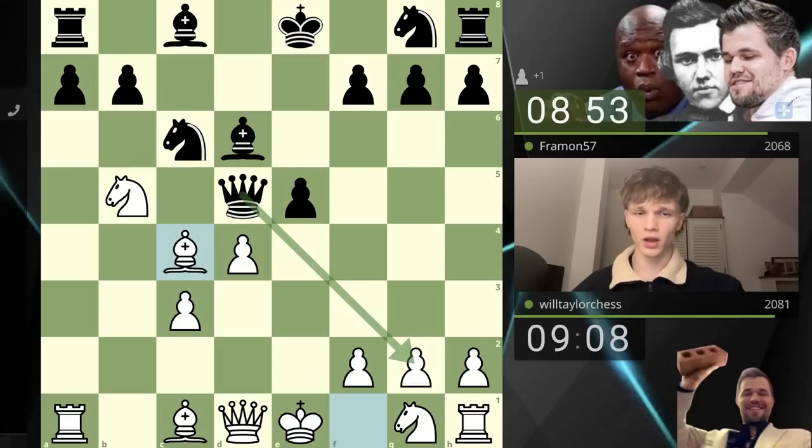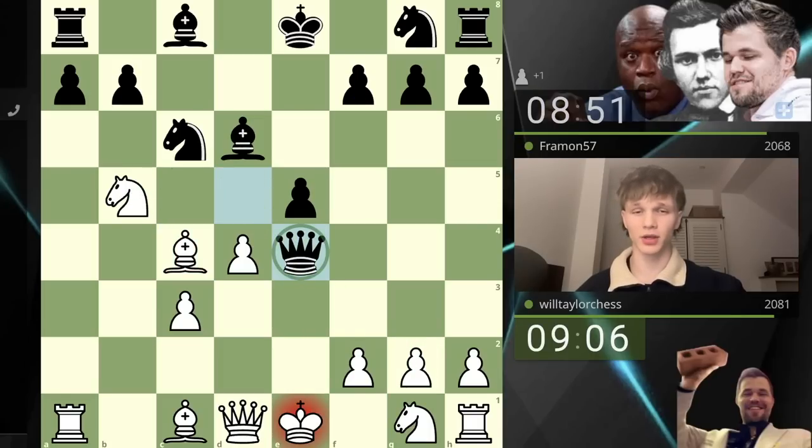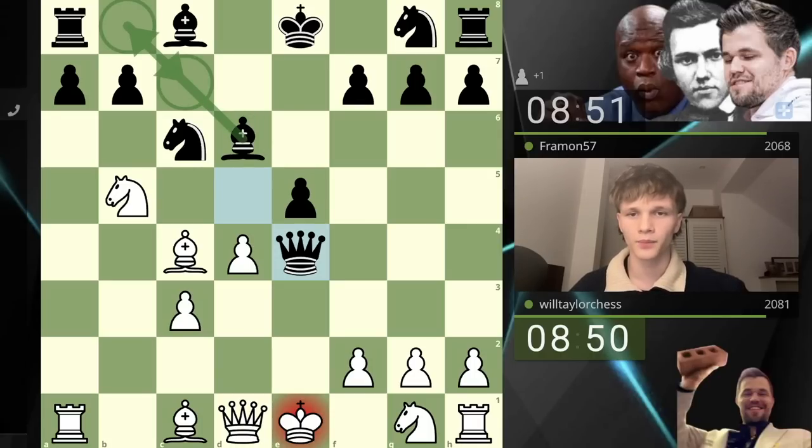There is also the move queen g2, but then I think I take here with check. Do I play queen e2, knight e2, or king f1? I don't think it's king f1, but it might be — holding on to g2 might not be stupid. Our opponent is almost certainly going to drop the bishop back to d8 just to hold the c7 square and minimize the effect of this knight.